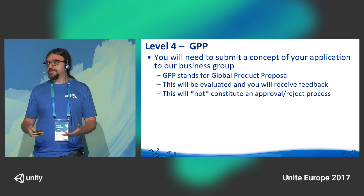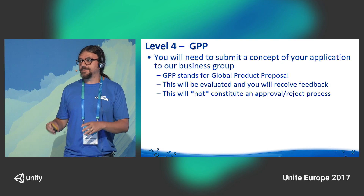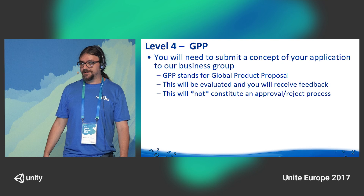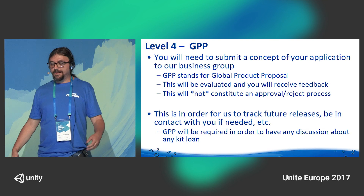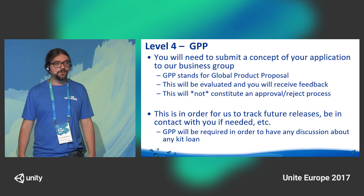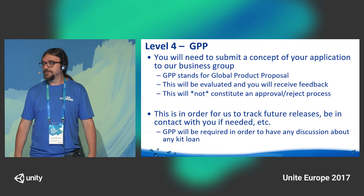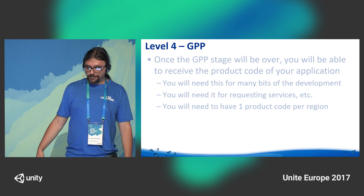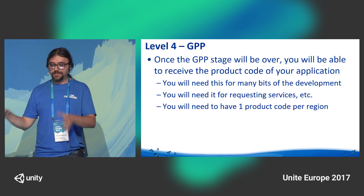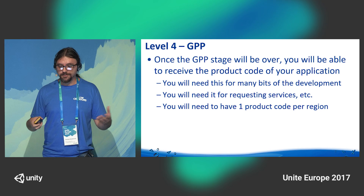The GPP is basically a concept of your application — it stands for Global Product Proposal. It's not something that our group will approve or reject; it's something that we track. We're not going to tell you we don't want your game — it's entirely up to you. What we will use the GPP for is also in any discussion related to dev kit loans, as we will evaluate it and possibly come back with deals. Once that stage is over, you'll be able to receive the product code of your game and start actual development on the platform.